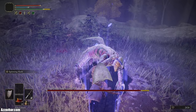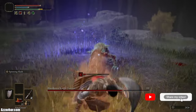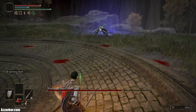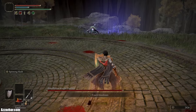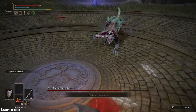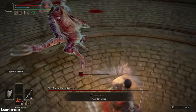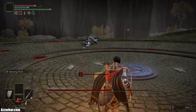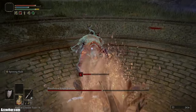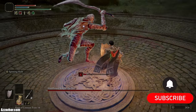You do get some free attacks at the start of the fight. The shield we're using is the kite shield, which is 100% physical damage negation. So what we can do is use the shield and then use the guard counter. Usually guard counter is best at the end of one of his combos, because his combos are pretty crazy — he starts to go pretty wild. So when you can see an opening towards the end of one of his combos, you can use the guard counter then.